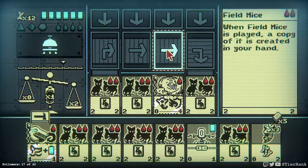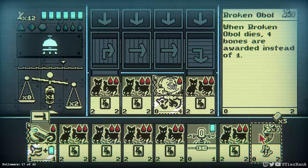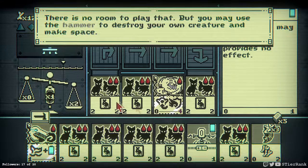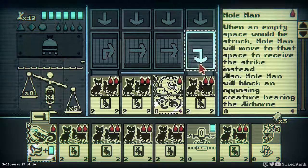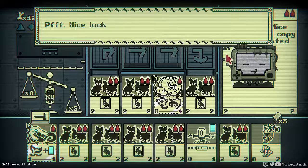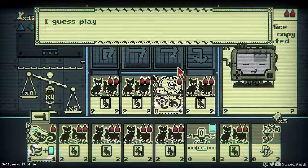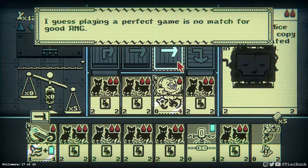Sacrificing one, maybe for something else — something weaker like that dude might be a good idea. There we go. Didn't need to do it anyways. Nice luck — that was total skill. I guess playing a perfect game is no match for a good random number generator.